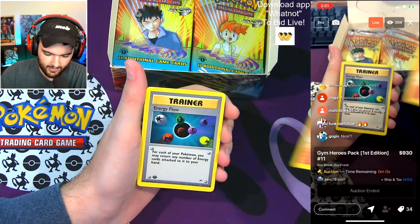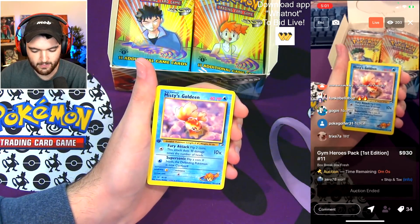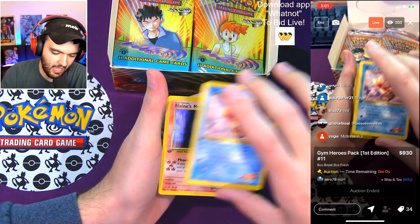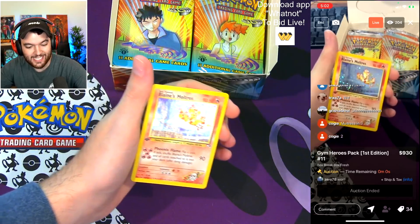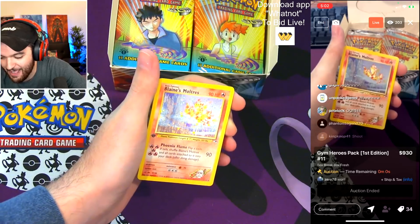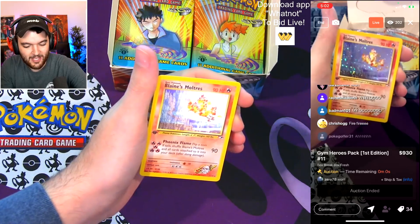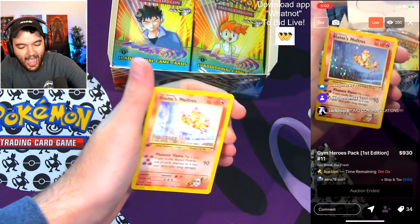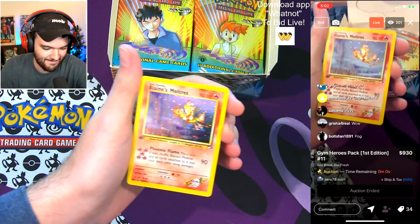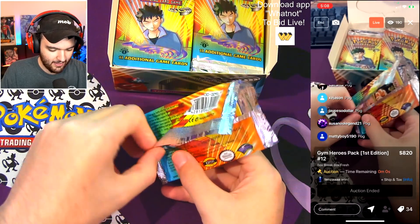Energy Flow — some great pulls out of this one. Congratulations on this pack. Misty's Goldeen — huge. And for your rare, we have a Blaine's Moltres holo! Oh my god — a PSA 10 $5,500 card! Are you kidding me, Tenza? Congratulations, my friend!